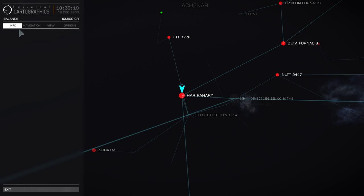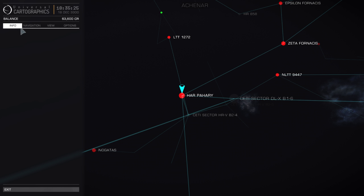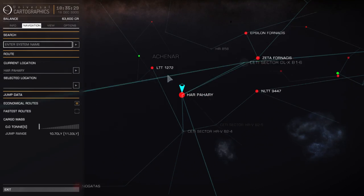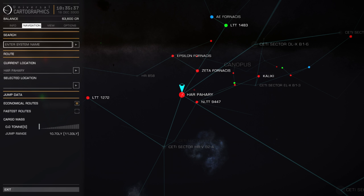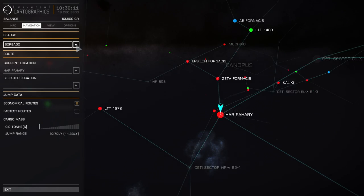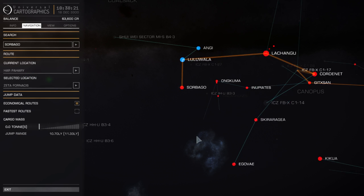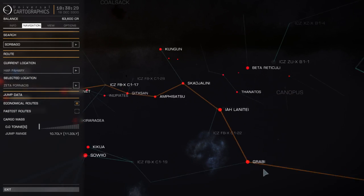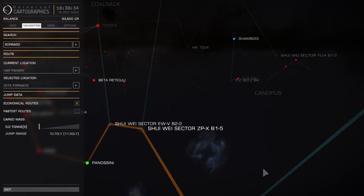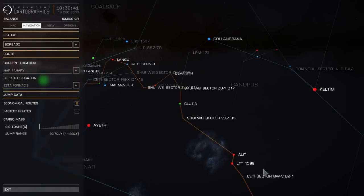I wanted to head in and find out what was going on, but it's quite a ways away. I'm hoping the route plotter will remember what I put in. Sorbago is currently 91 light years away, but I can plot a course to it - they've added this ability to the game now. This is the route I would have to fly, which is a lot of stops along the way, but I think it's worth it.